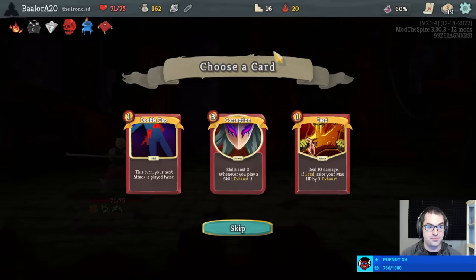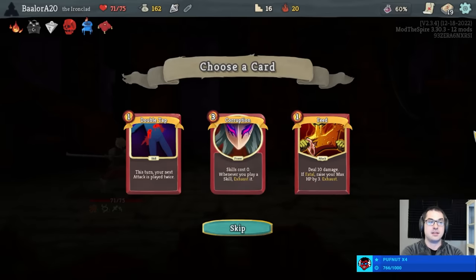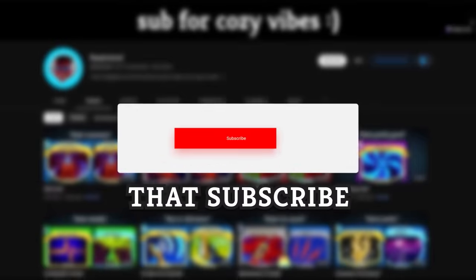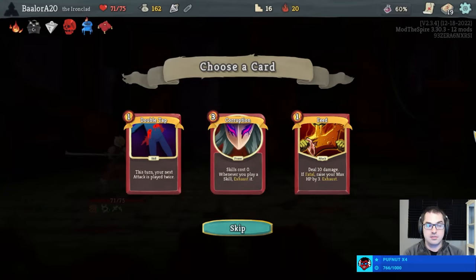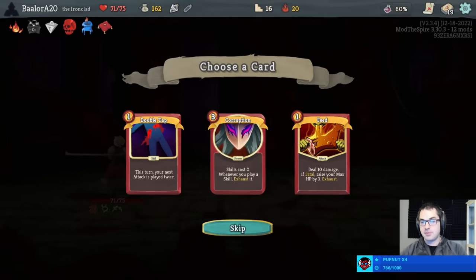We're offered Corruption and Feed. This looks like a very nice situation for Feed — the deck has good draw control, meaning we can consistently land the Feed for max health. Corruption is definitely a late game powerhouse as well, especially with two Shrugs and Impervious already — it's a very good Corruption. But I say we probably take Feed here. Feed making the range of Red Skull bigger is also pretty cool.